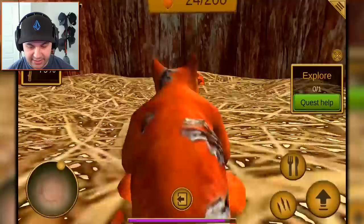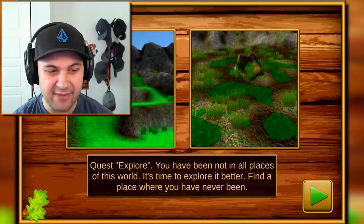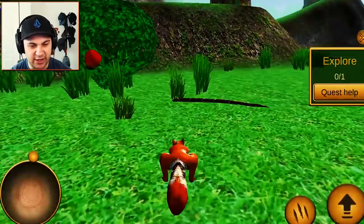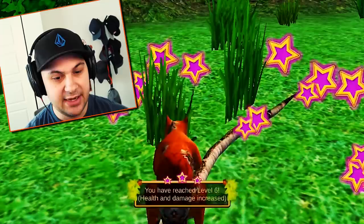Quest completed! Next quest is to explore — you have not been to all places of this world, it's time to explore. Pretty sure I've been to the swamp now. I haven't been to this hill — let's go find that hill. I also kind of want to fight a snake. First I want to get some health. All right, you want to do this, snake? Let's do it. Bring it on! He hurts! Please stop hurting me!